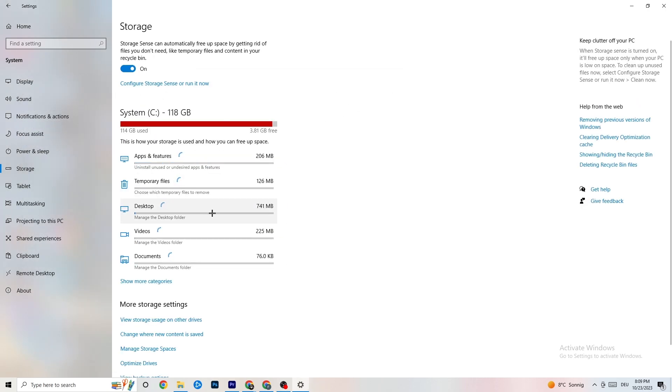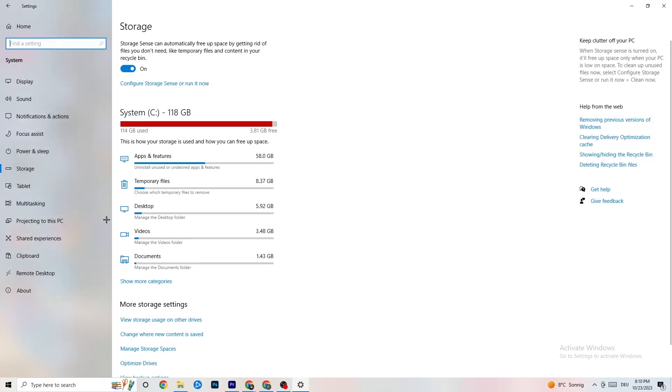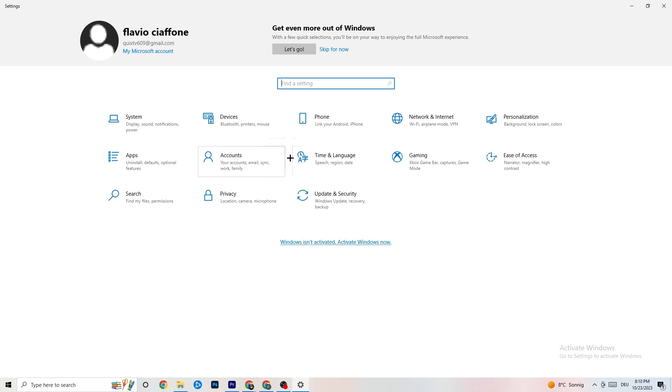Also in Settings, go to Storage, click on 'Configure Storage Sense', and run it now. Click on 'Clean Now' — it will just clean every single trash file which is currently on your PC. It takes a little bit of time. Once done, go back.